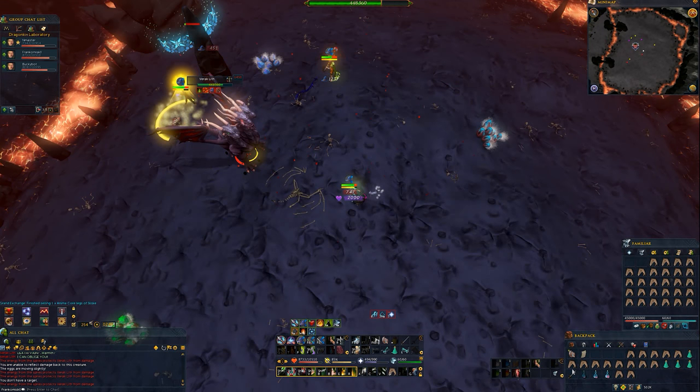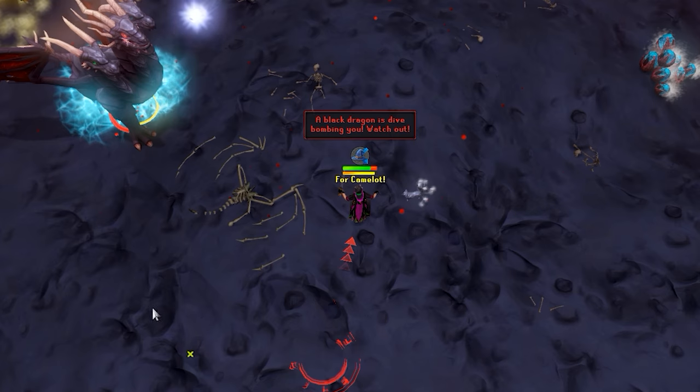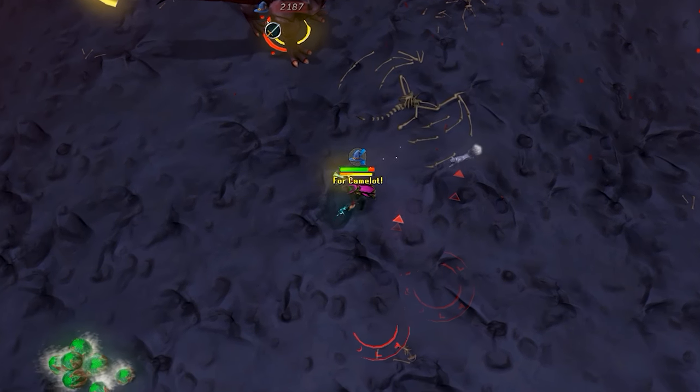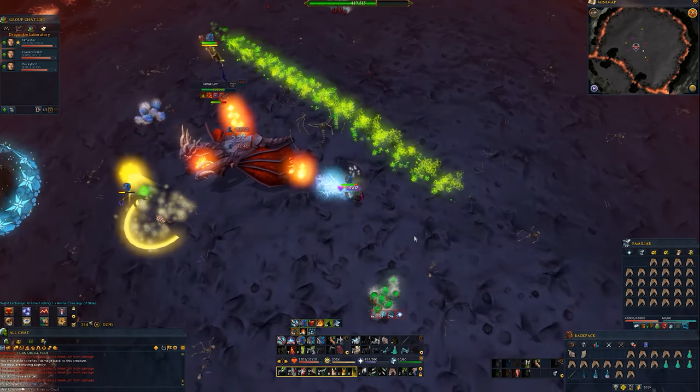Sometimes you'll get a notification saying that a black dragon is dive bombing you. This is followed by a red circle that tracks you for a couple seconds, followed by a dragonfire line, like Vindicta's. To avoid it, just walk diagonally away from the circle.